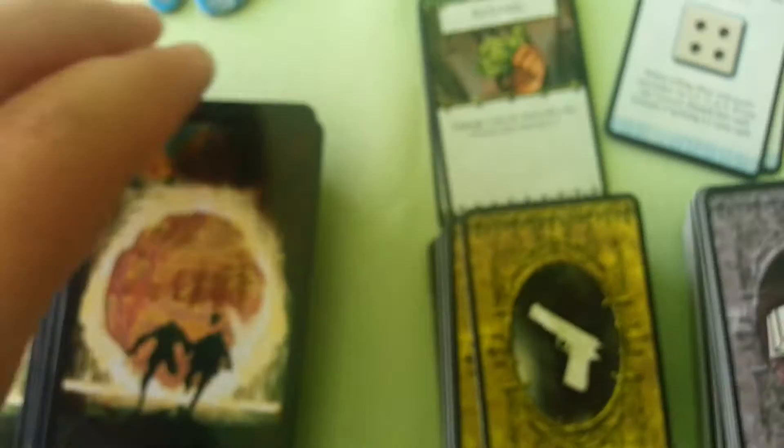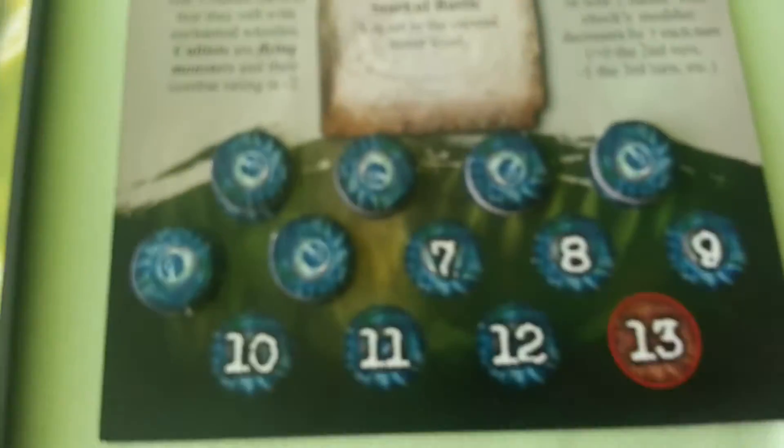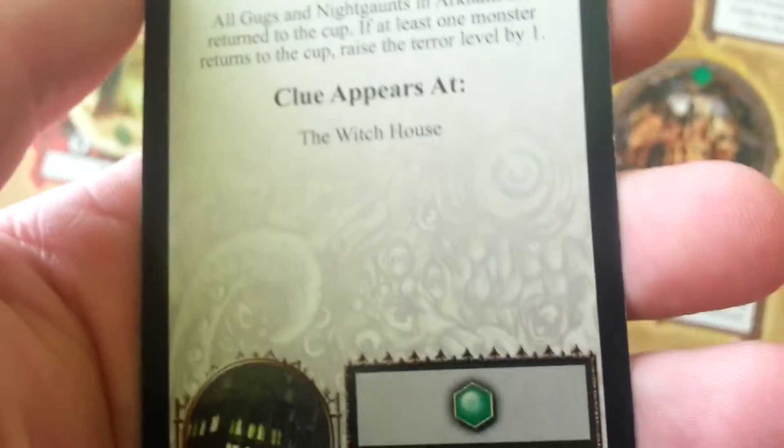Now let's go to the mythos phase. A portal appears at the science building. That means another doom token for Hashtun, and another portal — Yugov. And another monster in the city — that's a Gull. Of everybody that we have on board, only the Gull moves to the Miskatonic University streets.